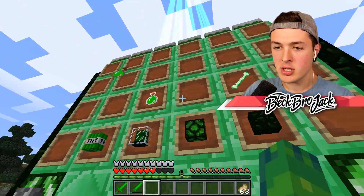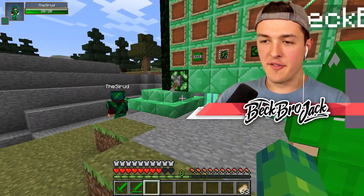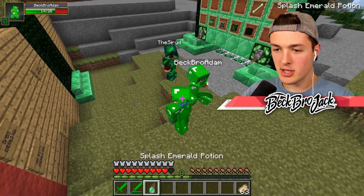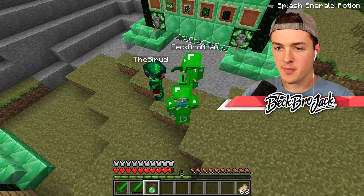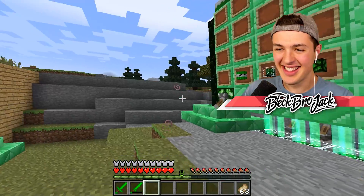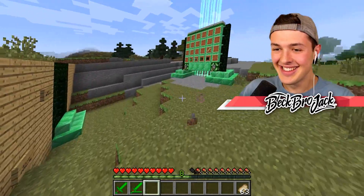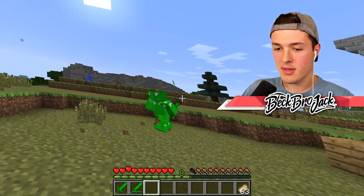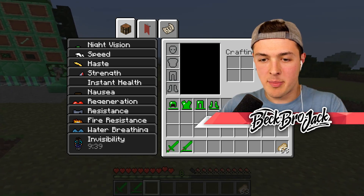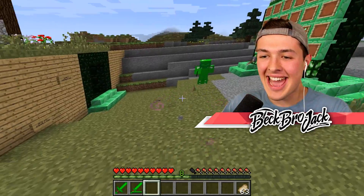We also have potions made out of emeralds — emerald potions. Everything today is infused with emeralds. It says you'll get all good effects, but nausea as well. Let's try it out — bam! Wait, we're all invisible! We're getting all good effects, but I'm getting really dizzy. It looks like we have every single Minecraft ability for 10 minutes — including nausea for 10 minutes straight.